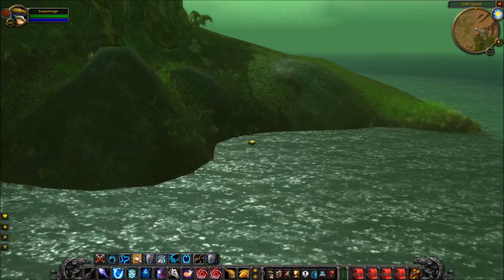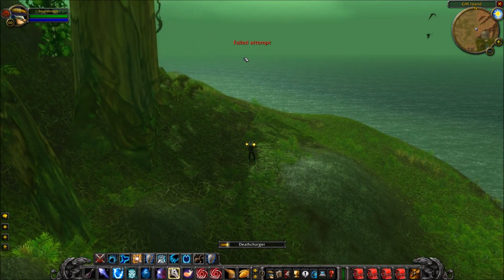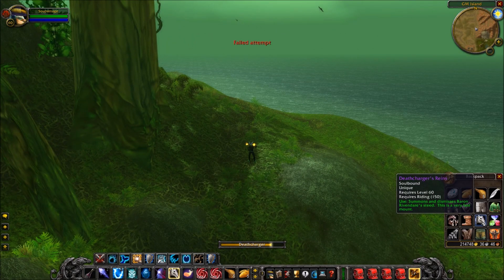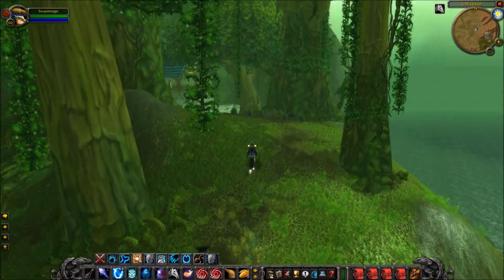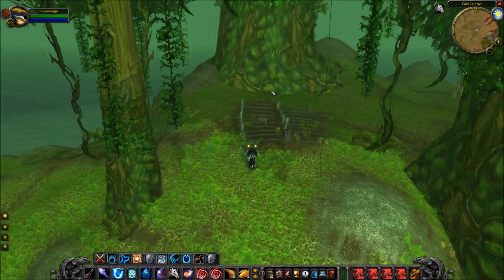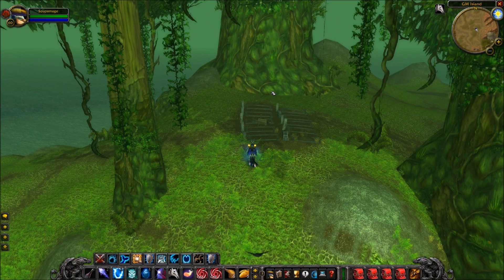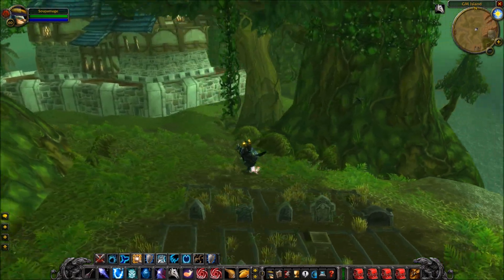The island is relatively small. We're going to go ahead and mount up — I have this death charger you get from Baron Rivendare. You can also add your own items since I'm technically a GM. I chose a mage as my character because he gets a lot of features that make traveling nicer — blinking, ice blocking, and simply being able to teleport.